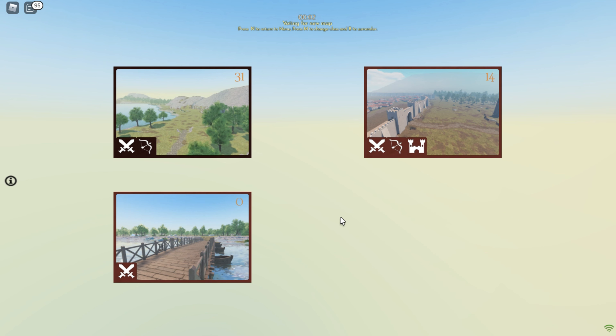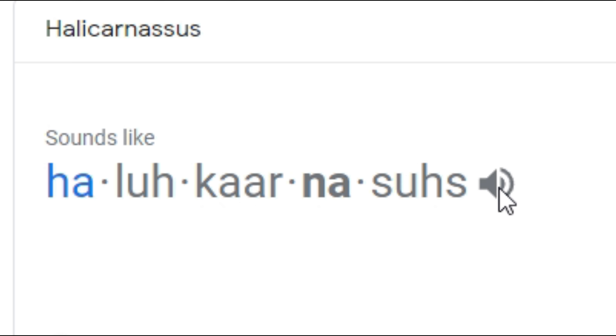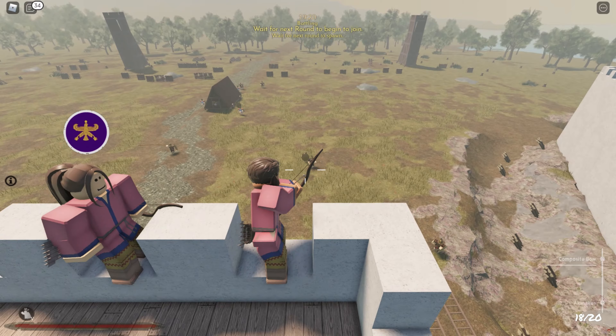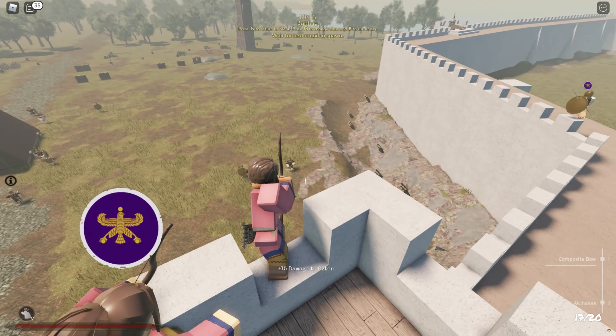Bleeding Blades boasts three different maps, each of which has a simple yet robust design. First off is the Siege of Halicarnassus. In this battle, the Persian team has to hold the walls against the invading Macedonians, who have an arsenal of siege engines to thwart the defenders.